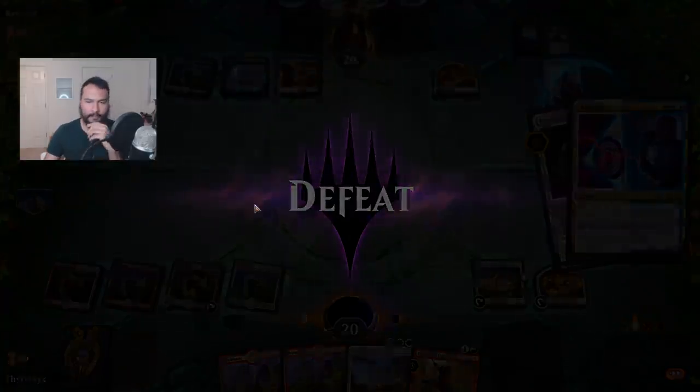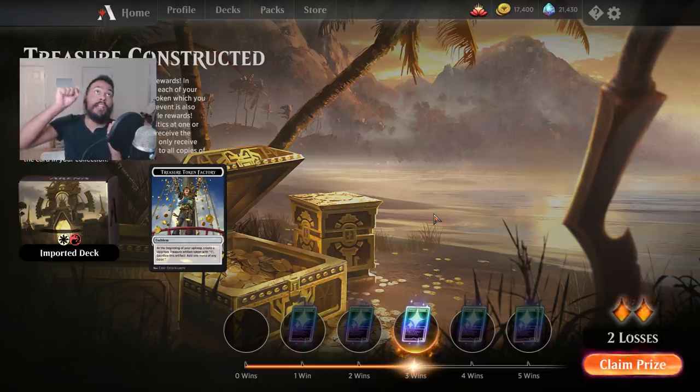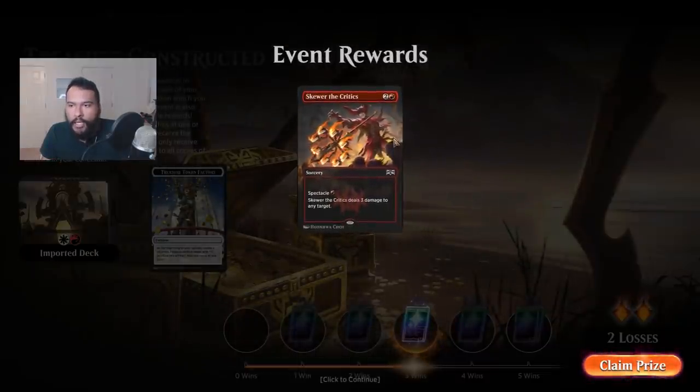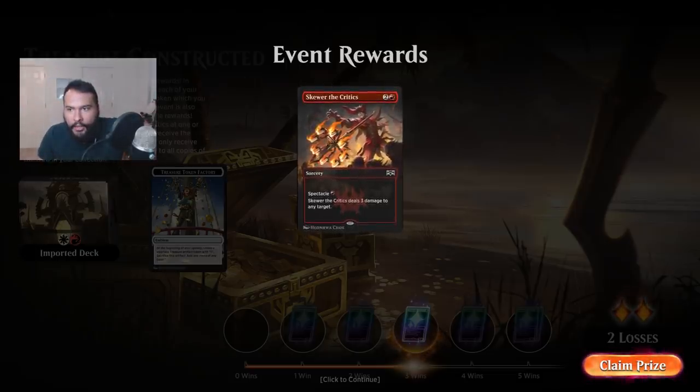I'll put the deck in the description as well so you can check it out. I might try a bunch of decks — whichever deck I get five wins with is the deck I'll put in the description. Let me go ahead and claim prize. Let's see if Skewer of the Critics is bad. Well, considering the fact that there's chains at 90-degree angles — a 90-degree angle chain here on the left side, and a 90-degree chain on the right side. This is unacceptable!